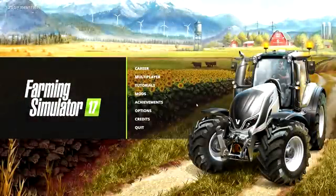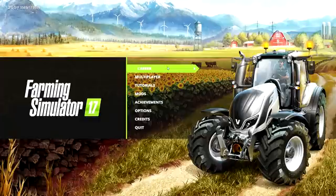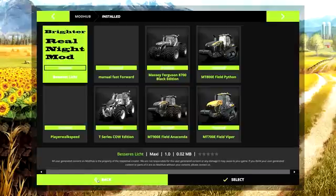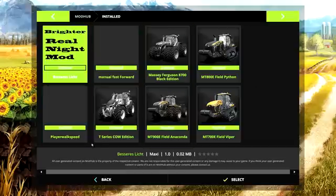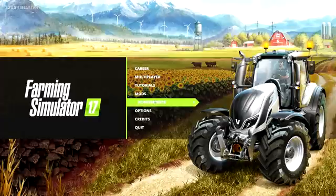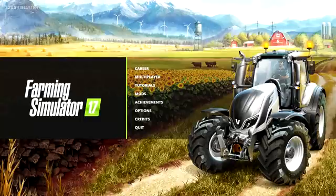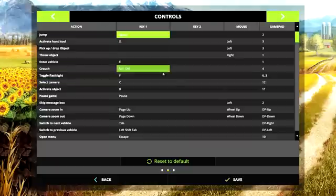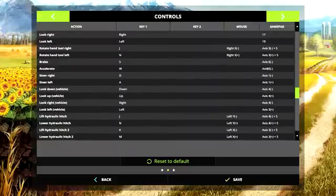Hello and welcome to Farming Simulator 17. I will show you the first few things in the menu. As you can see, we can have career, multiplayer, tutorials, and more. Those are my installed mods, achievements — I don't have any yet — and options. You have quite a lot of options compared to the previous version, Farming Simulator 15. You also have a lot of controls options; those are all of the controls you can adjust.